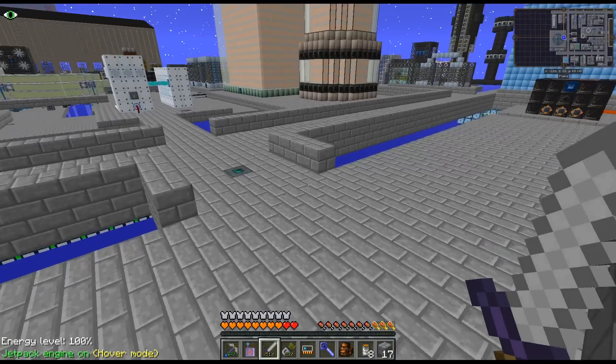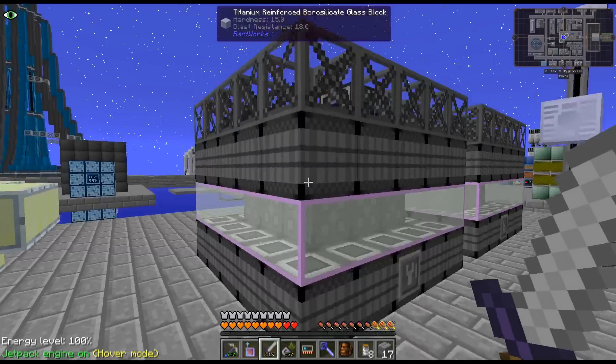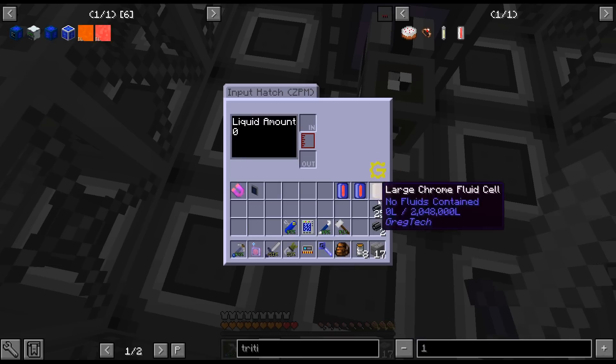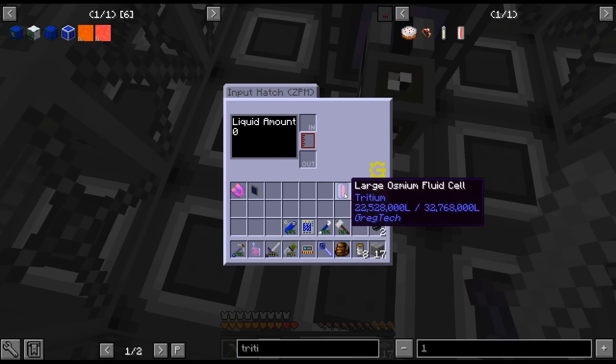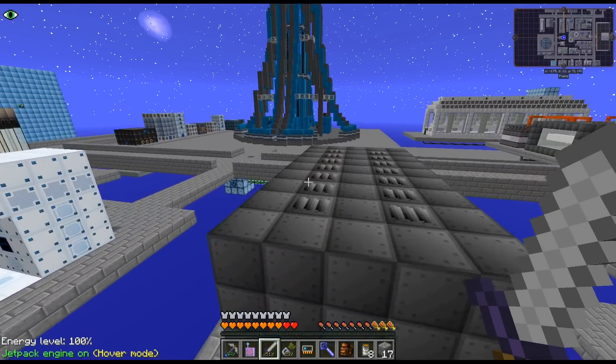Let me go throw this in that thing really quick — so I'm going to get our tritium. I really should do bigger hatches as well. I have an easier way to do this — we'll just throw it in the output hatch and it'll transfer over.